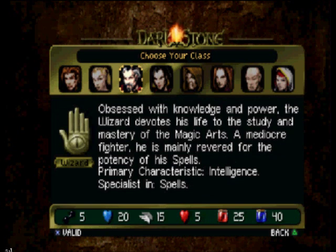Wizards, which I consider polar opposites of warriors — they've got the lowest strength but the highest mana, they've got great dexterity, but also the lowest in terms of health. This isn't really worth it, especially if you're going to be going back and forth with certain kinds of weapons and items and stuff.